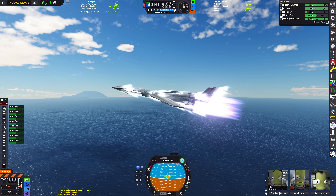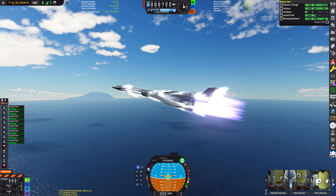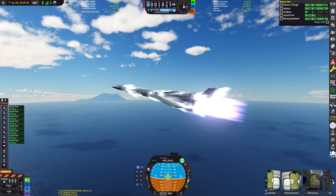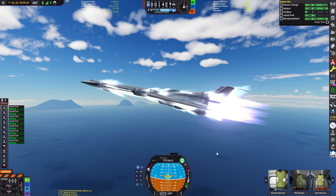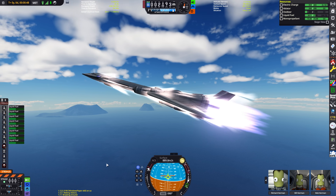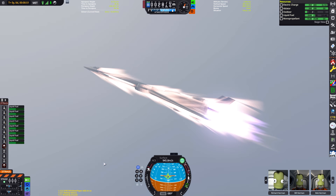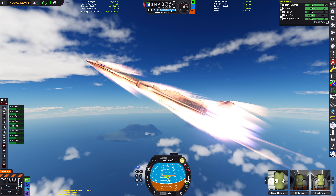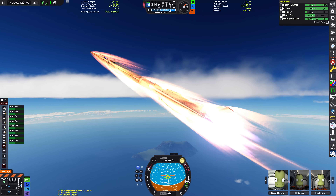Let me go through the crew roster real quickly. We've got Valentina, some tourists — Barry, Sheila, Jeff, and Richard — and our two astronauts aboard the space station, Bill and Bob. We have now reached pretty high speeds, so we're going to toggle on fine controls and very slowly start pointing to 45 degrees, trying to go gently so I don't get too much g-force. This would have been a great opportunity to use my joystick, but I guess we're using the keyboard now.